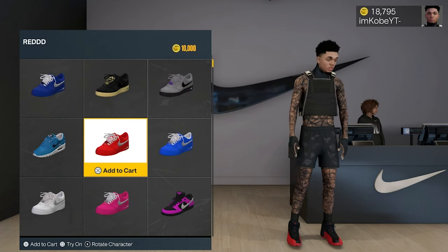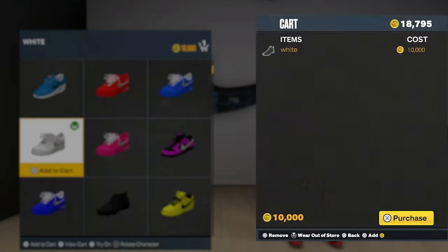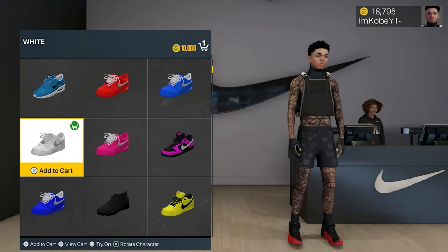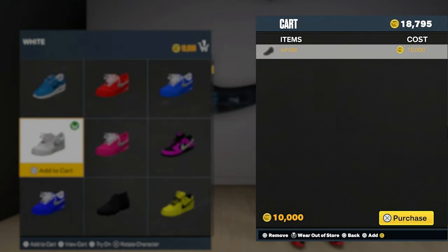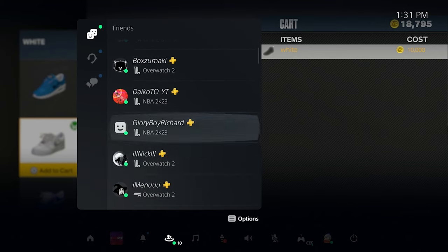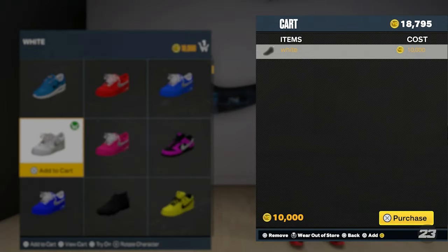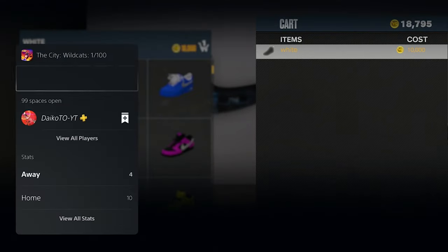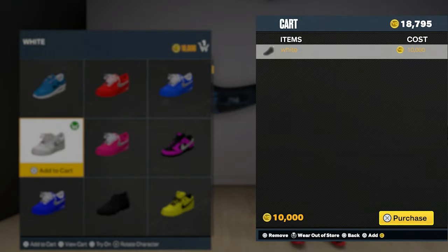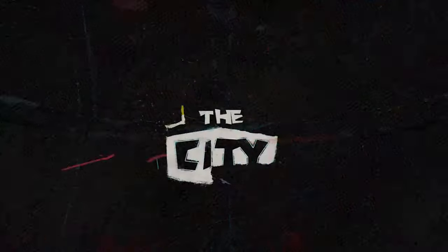So anytime I want a shoe, I come here, I pick one and put them on. Y'all seen I just made the white ones — this is what you're going to do. You're going to click them, add them to your cart, and you're going to press Triangle, then press R3. If you're on Xbox, the same button is R3. And then you're going to go join a friend. I joined my boy and watch how easy that was to get custom shoes.